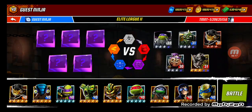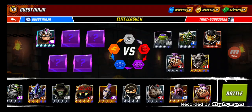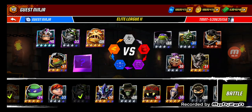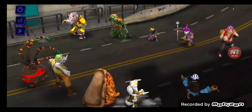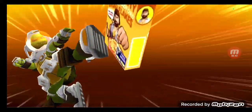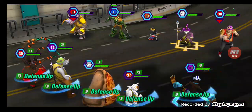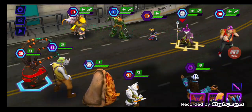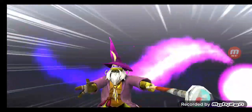We're going to tournament, going to do Elite. Let's find Dr. Rockwell — there he is. We're going to pick characters here. And in the match: defense up, speed up and critical go up. He heals too.